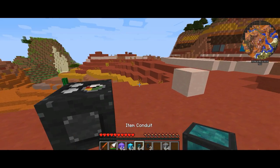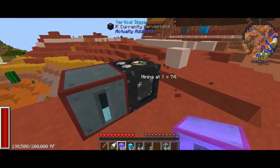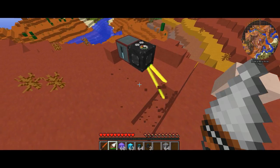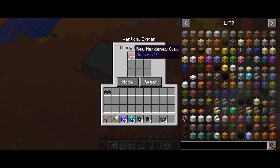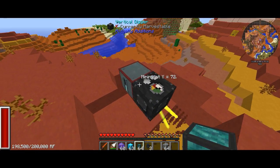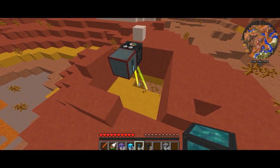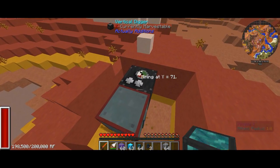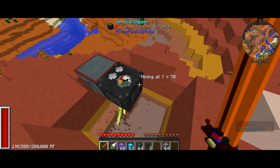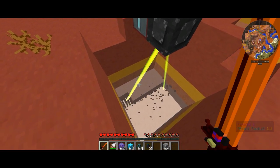I'm going to do a quick demonstration — I'll put the creative capacitor bank down to power it. Notice now it's just going to mine along and do its own business, mining in a five by five radius. It's currently set to mine everything, so it will mine anything it comes into contact with. Pretty useful, but you're probably wondering how it has any advantage over a BuildCraft quarry or the end quarry from Extra Utilities.